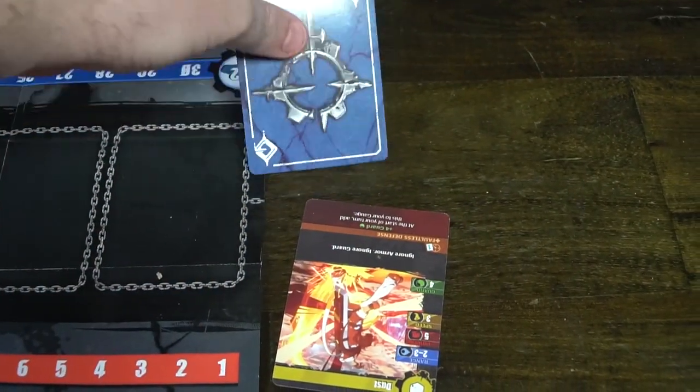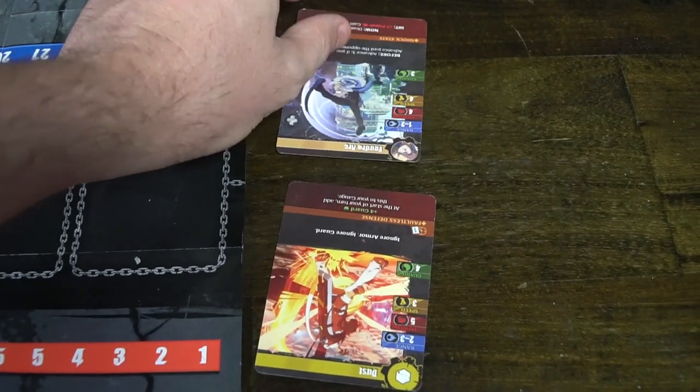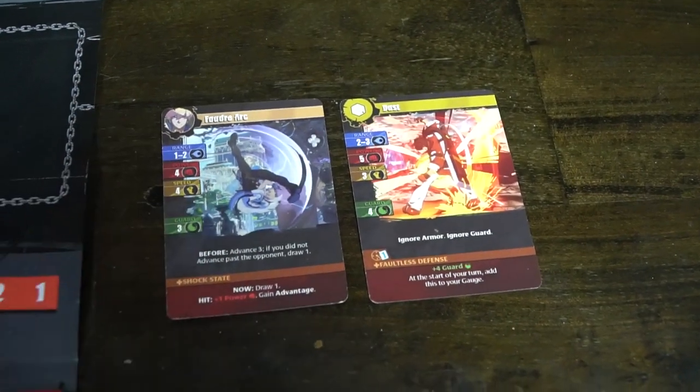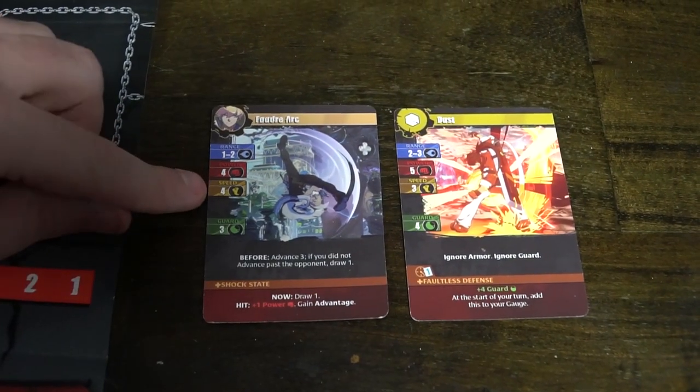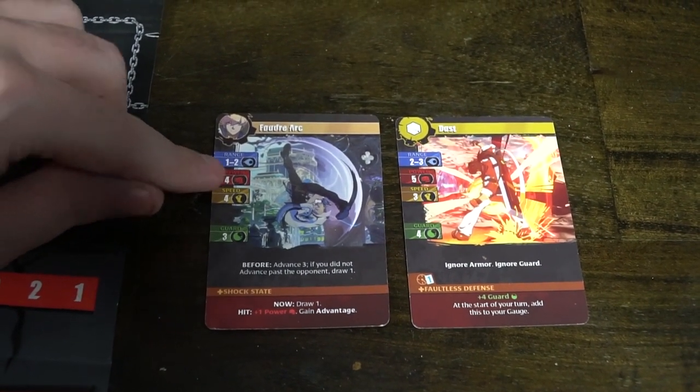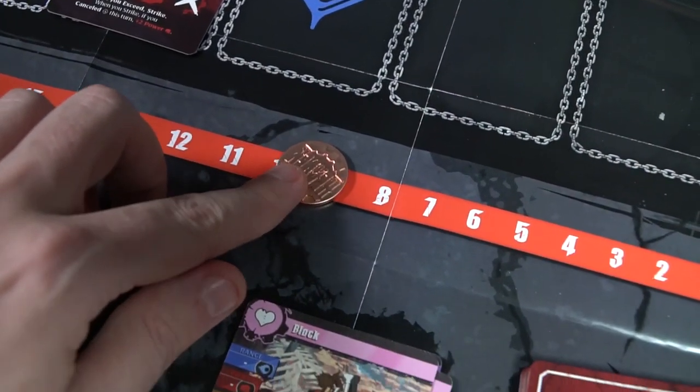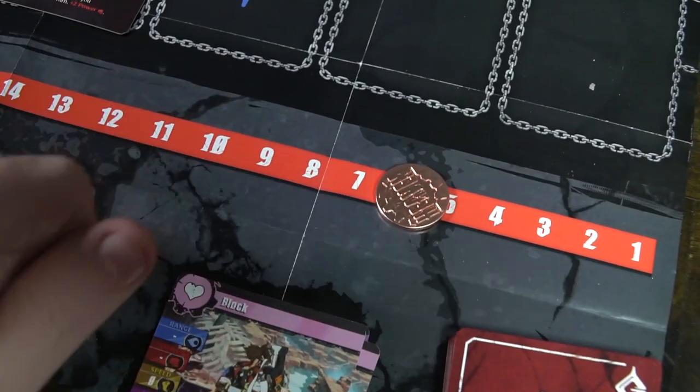On your card you're going to have a number of different stats. The range at which you need to be at in order to hit your opponent — it can't be less, it can't be more. The amount of power you have, which is the amount of damage you will be dealing. The amount of speed you have, whether you're going to be attacking first or your opponent. There's also going to be some defense, which is the reduction from the power you will be taking — five power and three defense equals two damage.